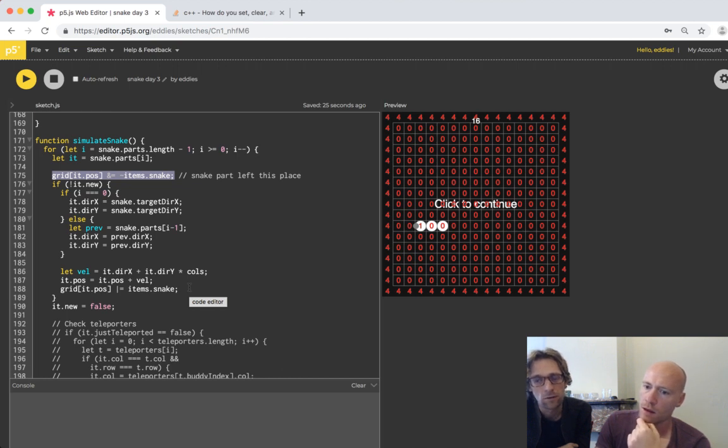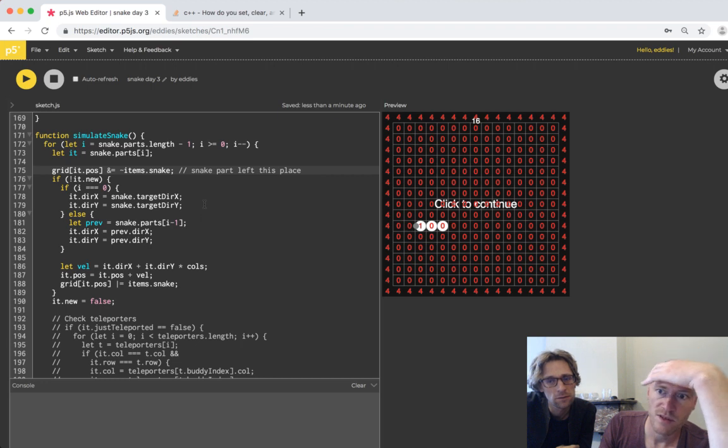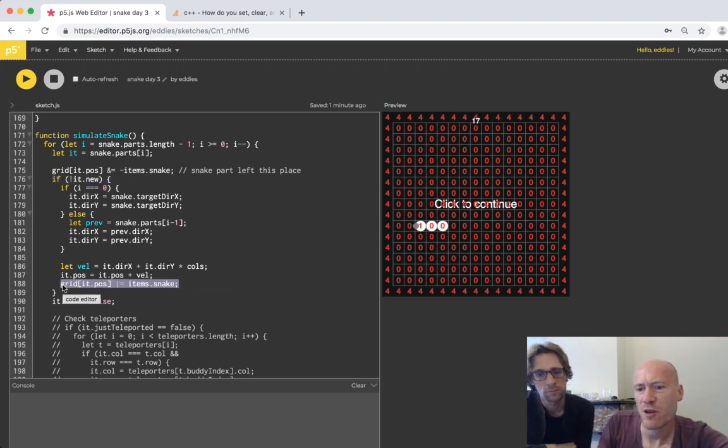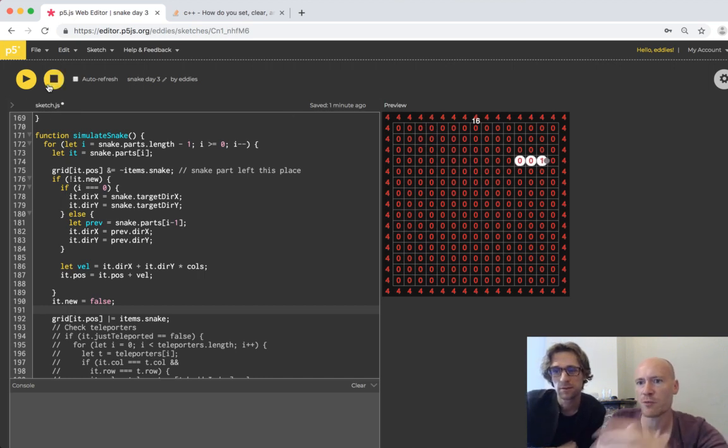We set it to zero immediately for the next part, and at the end of simulate snake we have a for loop through all the parts, so it should set it to one last. You need to see three ones. We walk through it backwards - the last one gets set and the other ones are set to zero. Our frame rate sometimes drops to 30 frames per second, which is strange.